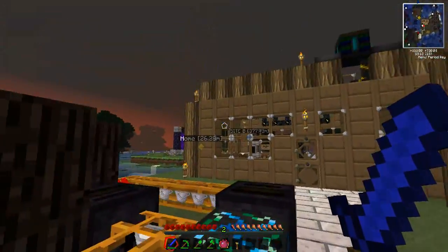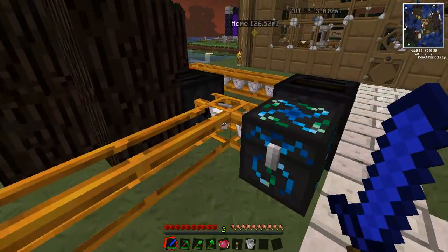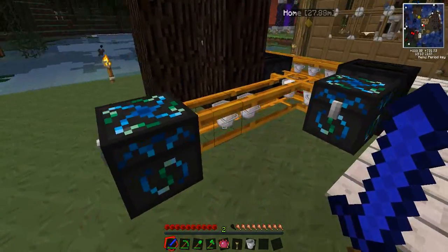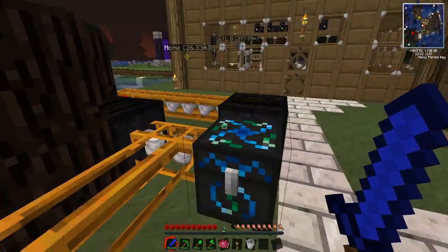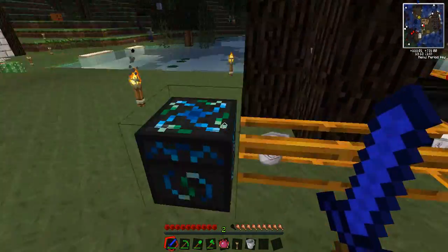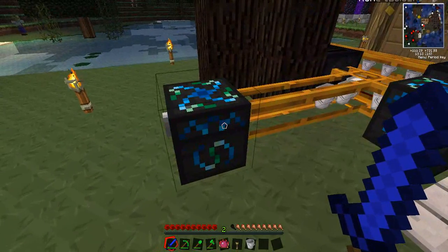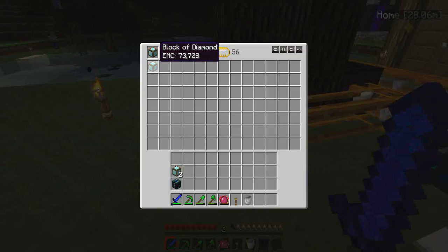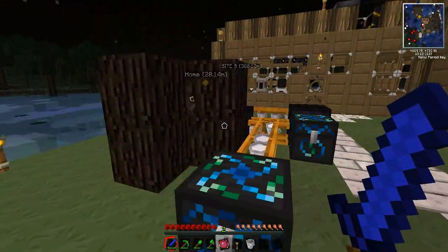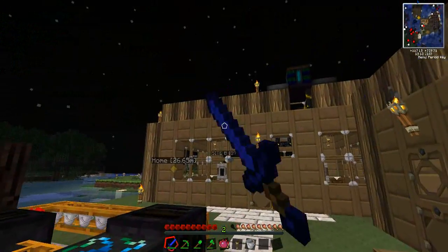Here's the interesting thing about pneumatic pipes: if the inventory that the pneumatic pipe is pumping into is full, then the pneumatic pipe will back the item out and send it into an adjacent inventory. So every so often we have two spare milk buckets which are taken out of this chest and placed in this one. And this condenser is full of a block of diamonds — that's 73,000 EMC. And there we are, we have another block of diamond.